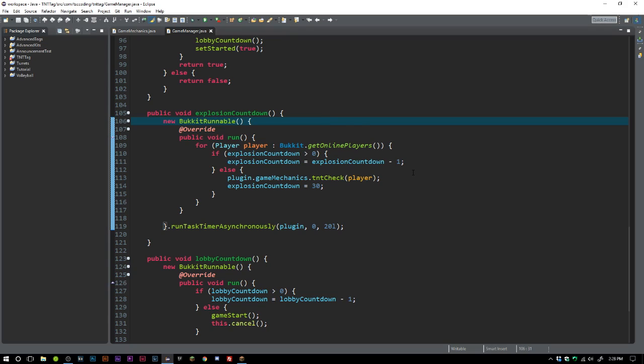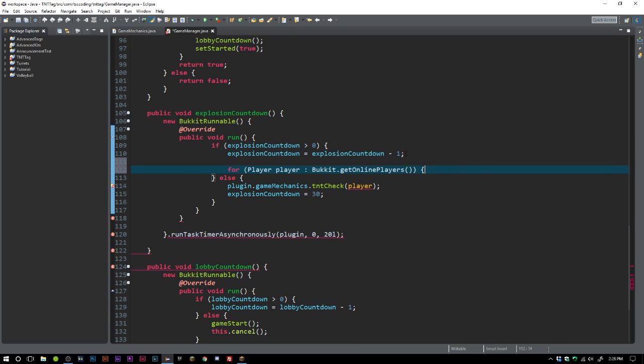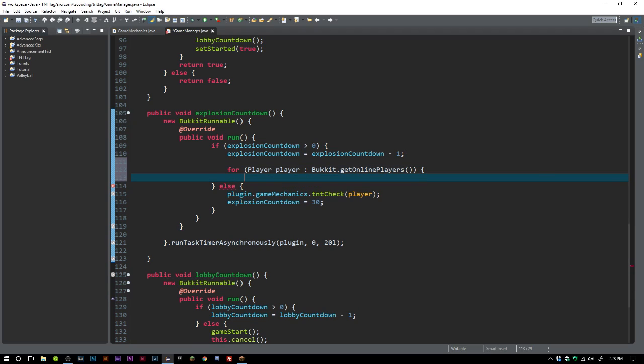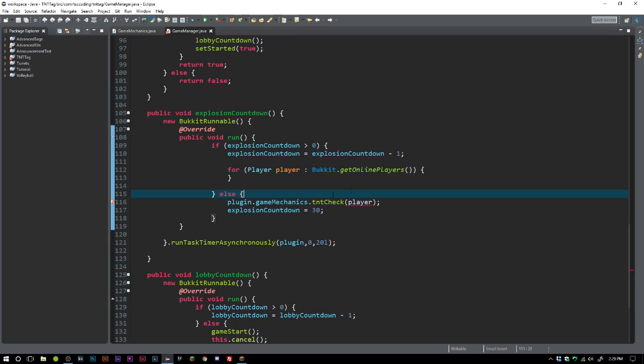We're going to be doing the explosion countdown and the lobby countdown. The first thing we want to do in our run method is we don't need to run this for every player. We can pull this out, delete that, keep the else statement, and put the for loop down here.